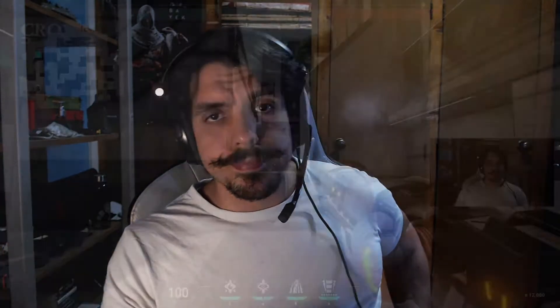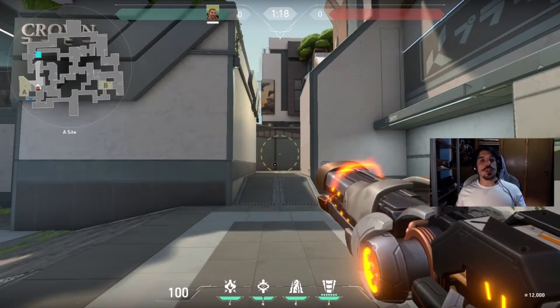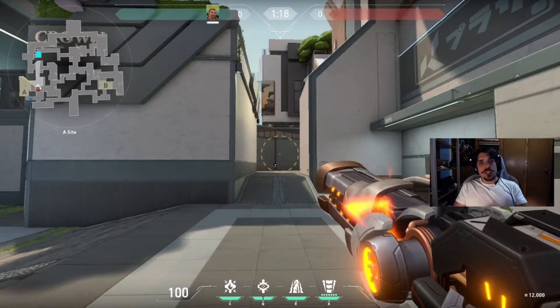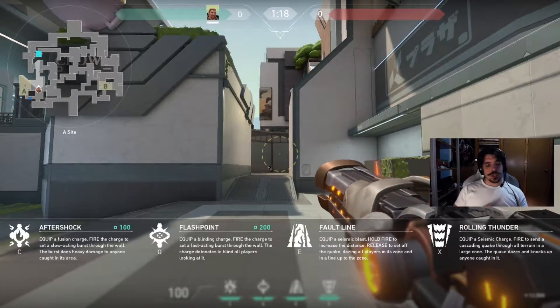Let's jump into Breach and see what he can do. We're here in Split with Breach. We're gonna be going over all of his abilities as well as how the abilities affect enemies. We're gonna be jumping into the point of view of the enemy and showing how it affects them, so when you're pushing in after using your abilities, you know what you're going up against. We're gonna start off with Aftershock.